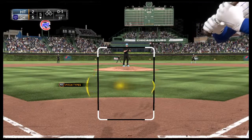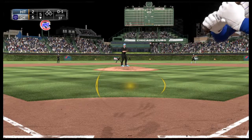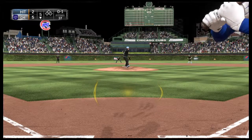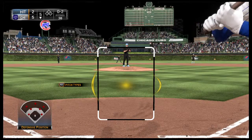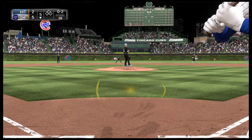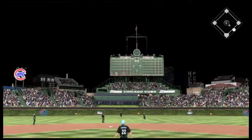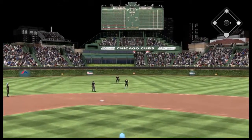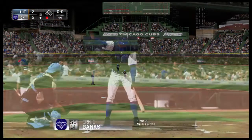Rod Carew is in for the third time as he swings and misses at that one, it's nothing and one. Now here's the pitch — and that's swung on and fouled straight back. Here's Kershaw's 0-2 offering — pulled the string on him there as this has popped up, back behind second. Carew retreats to the outfield grass and he has it for round number one.